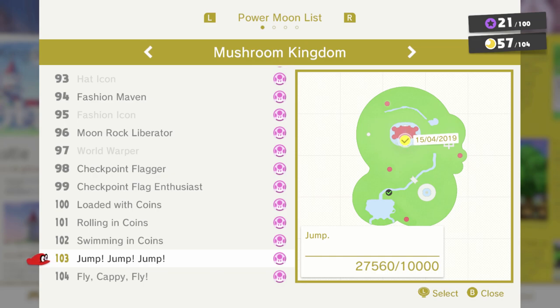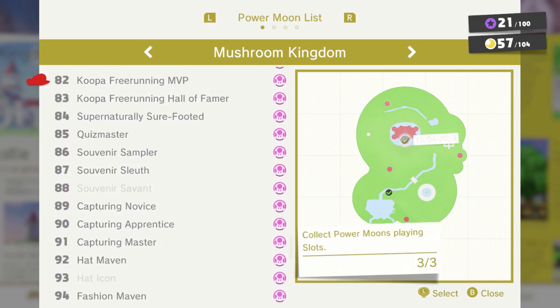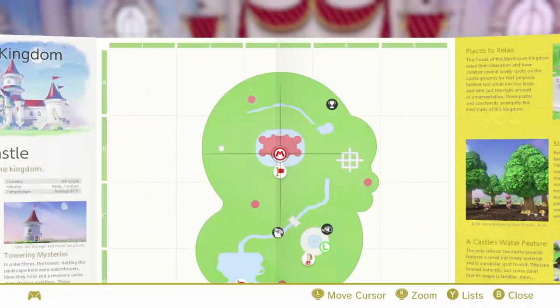Jumpless runs are really hard. Some things don't count as jumps though, which is helpful — wall kicks aren't jumps, throwing Cappy and then bouncing off her when she's on the ground isn't a jump either, and swimming in water usually isn't counted as a jump, though jumping out of water is. So there are a bunch of other ways to do things without incurring the jump counter. One problem though is that talking to people, which uses the same button as jumping — A or B — counts as a jump, so you have to be really careful. For throwing Cappy, we've done it way more than the required five thousand times. To get World Warper, we'll have to go back to Bowser's Castle and go through that painting.